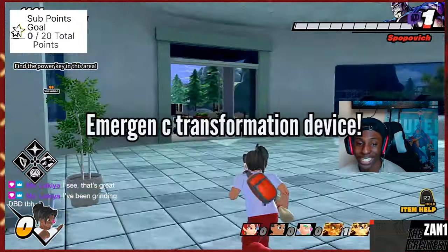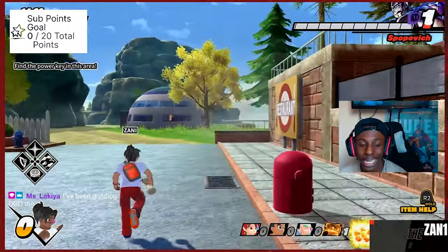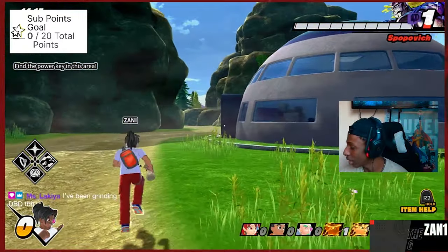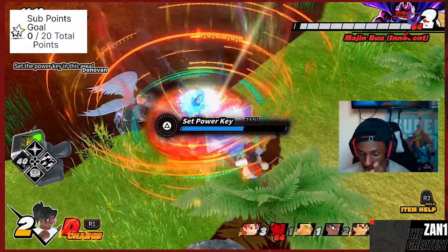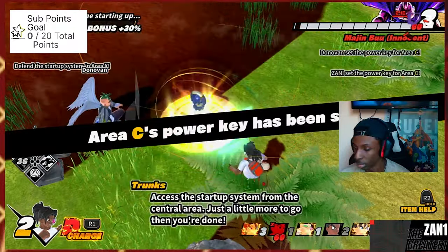The first one we got is the Emergency Transformation Device. This device basically means that whenever you get caught up in a fight or the Raider caught you off guard — he caught you, you didn't hide properly, you didn't get into that terrain, he hit you — this allows you to immediately transform as an emergency mechanism.